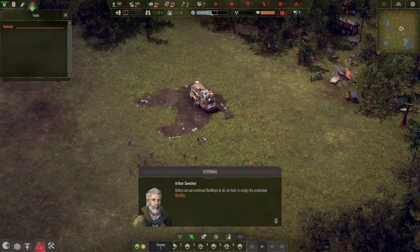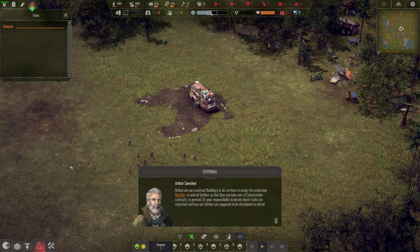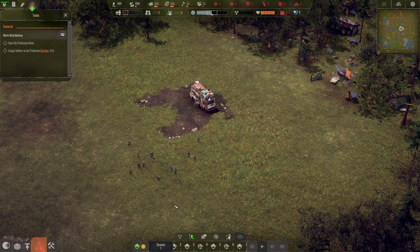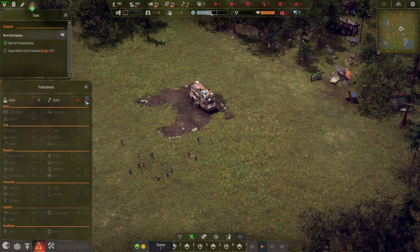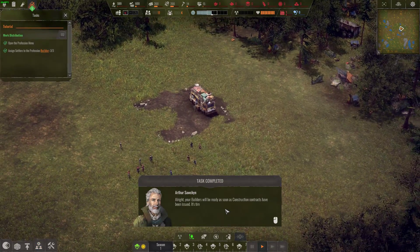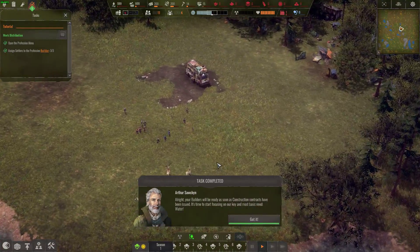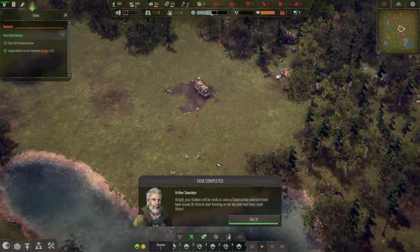We have to assign the profession of builder to several settlers so they can take care of construction contracts. In general it's your responsibility to decide which tasks are important and how settlers are distributed. Opening the profession menu to assign settlers — we need three of them. There's a little red blinking indicator down here for all three. Most of these city management games use WASD to move around and mouse wheel to zoom in and out.